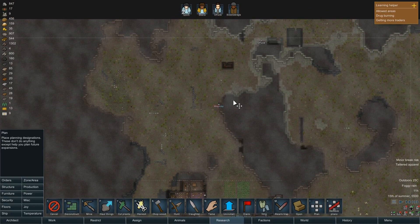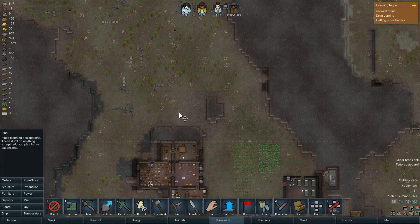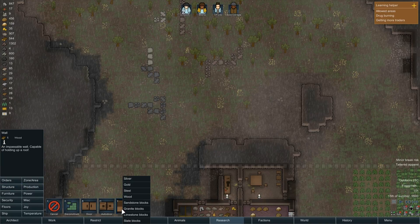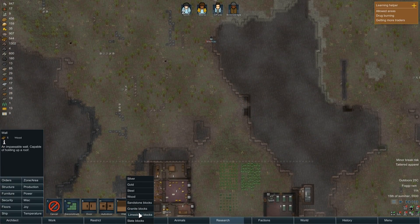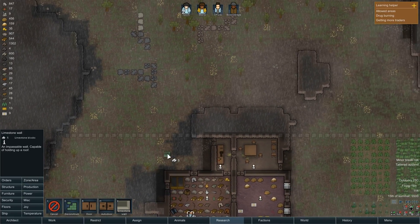I want to have a little bit of space around here to start defending against invaders and such. Might want to make use of this geothermal vent. I figure this area right here is where we'll start making a little bit of housing. Down here we basically have a bunch of limestone blocks, a lot of sandstone blocks. I think we're going to make ourselves some limestone stuff for housing, and eventually I'll probably remove this stuff here.